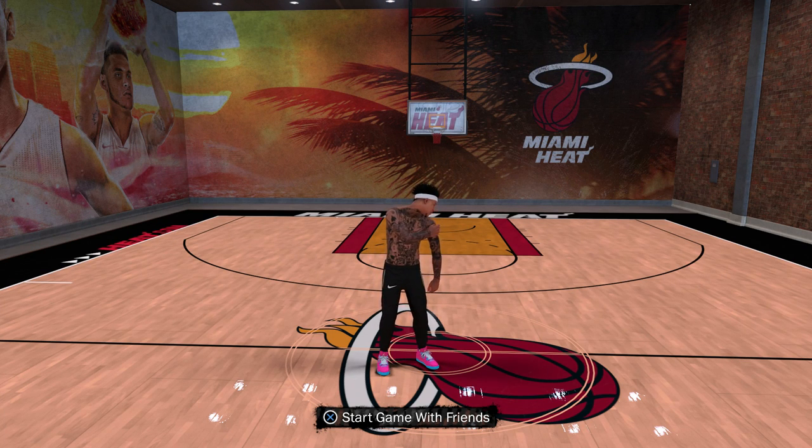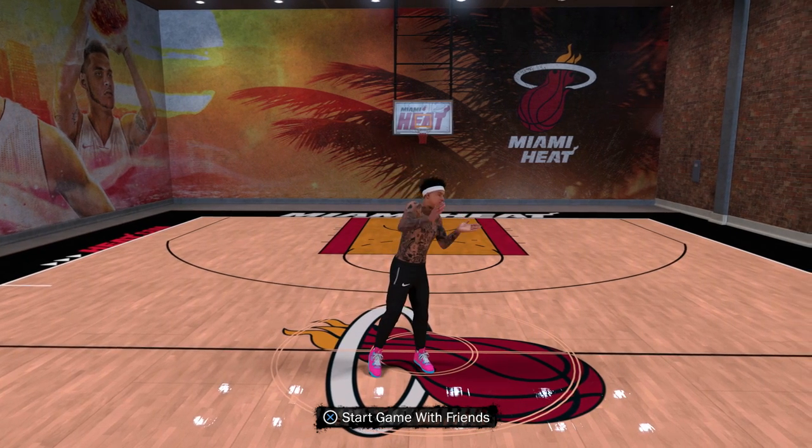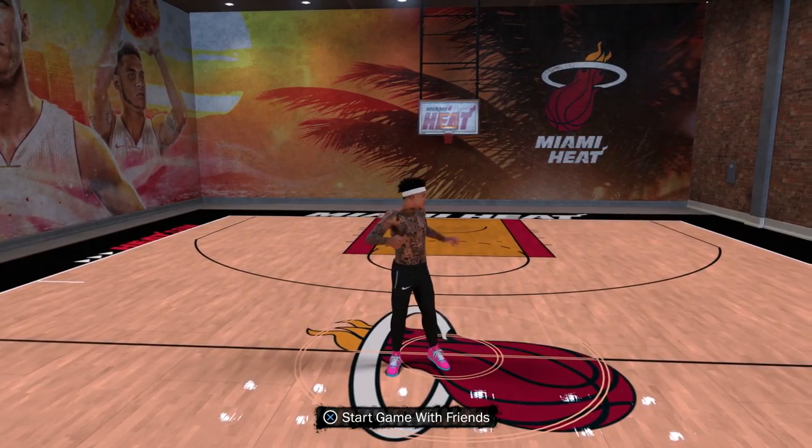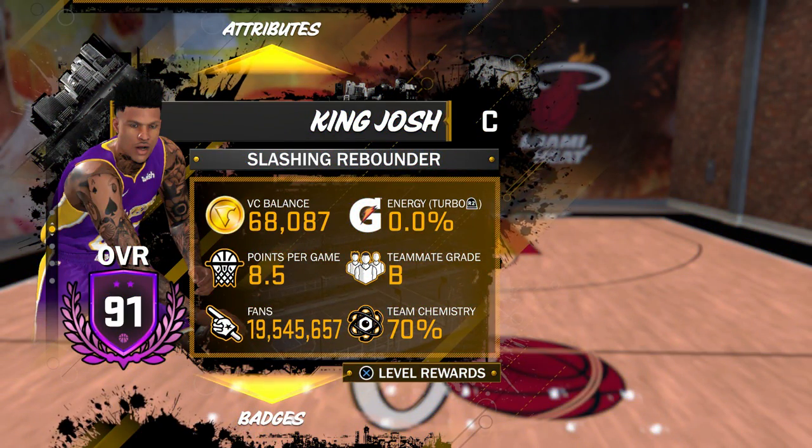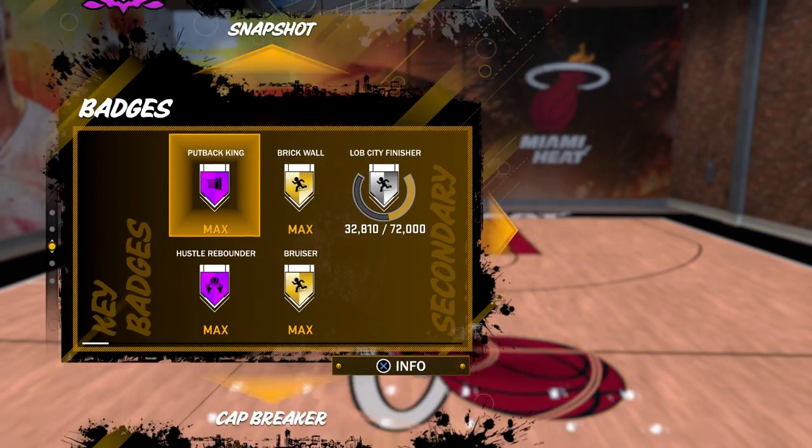What's up guys, it's King Josh back with another video. Today I've got an attribute update for you guys. As you can see I'm a 91 overall and I have a colorful aura like I got neon guts.